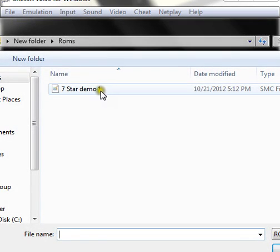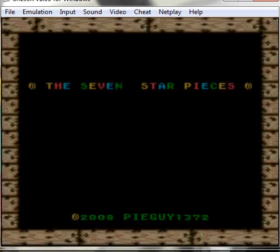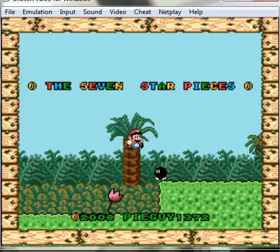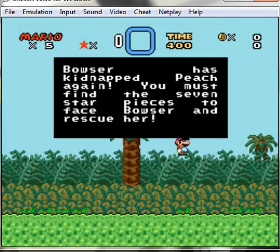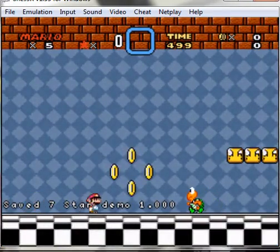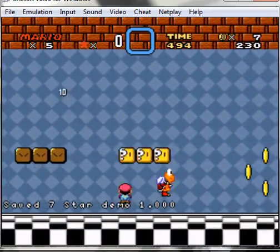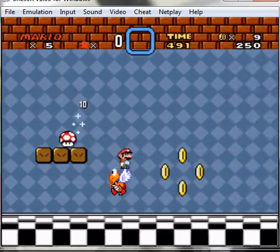Okay guys, today's Sunday October 21st 2012. Another project I'll be working on — I remembered this hack, it's called the Seven Star Demo. I don't know what the black is, like some star world or whatever. You need to find the seven star pieces to face Bowser and rescue her, but we're not going to be doing that because it's a demo. It's just the castle.